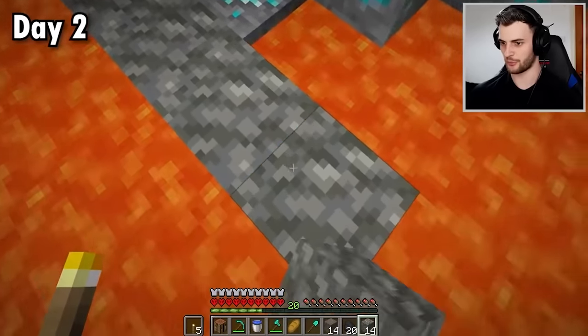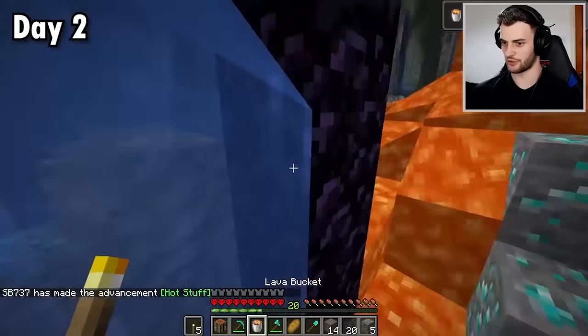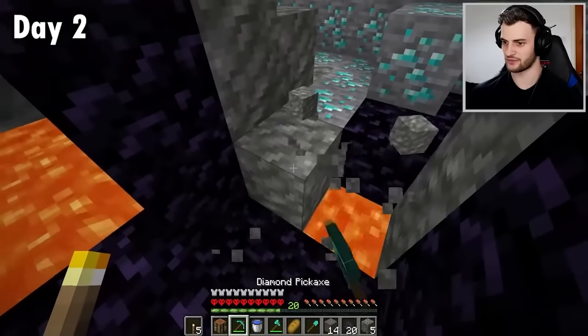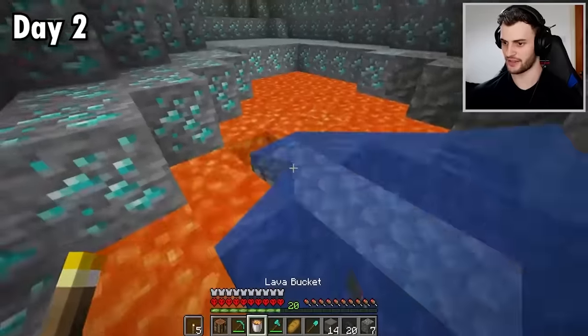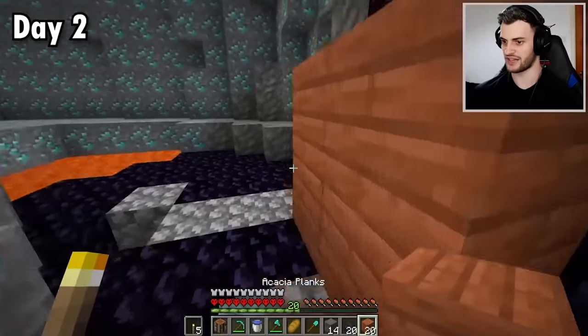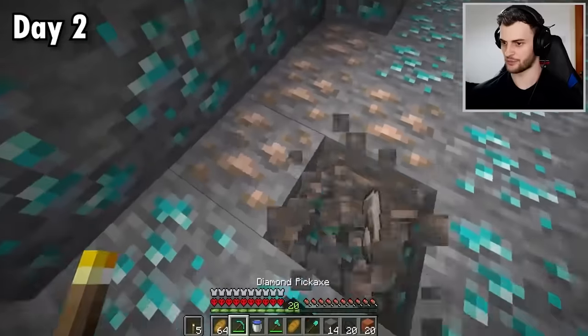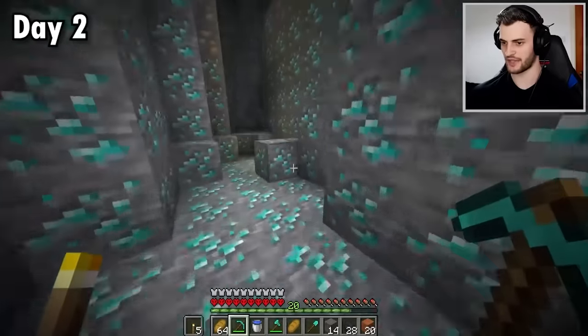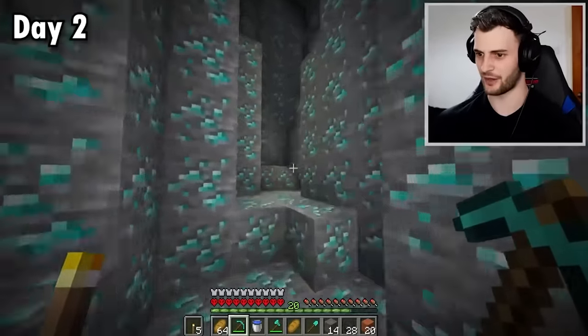There's no point delaying — let's build a portal. Now because there's no gravel in the world it's very difficult to make flint and steel. However, if I do something like this and put my lava right there and then put wood on this side, it should light. Whilst I wait for that, let's grab some extra iron. And this is deep slate coal. Would have been cool if all the diamonds down here became deep slate ones, but I didn't get that far with making this.